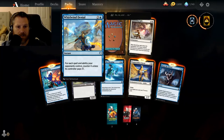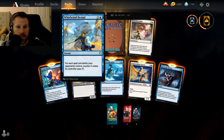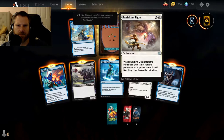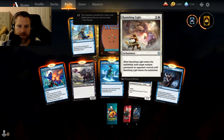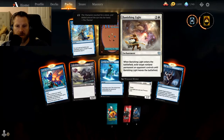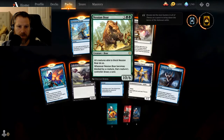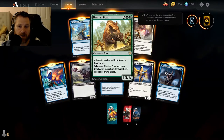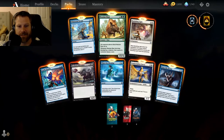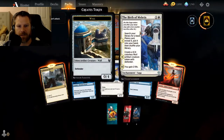Whirlwind Denial — each spell and ability your opponents control gets countered unless its controller pays four. Banishing Light — three-casting, when it enters exile target non-land permanent until it leaves the battlefield. So it's another — these used to be creatures a few sets ago. Nessian Boar — all creatures able to block him do so; when it becomes blocked by a creature, that creature's controller draws a card. It's a five-casting 10/6. Attack with him and anything else gets through — I like that idea. Oh, they brought back the sagas!